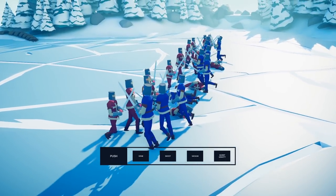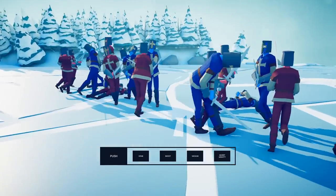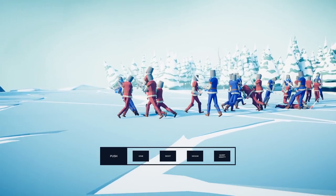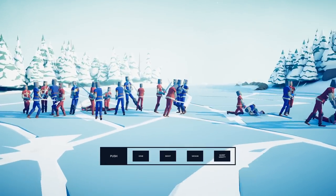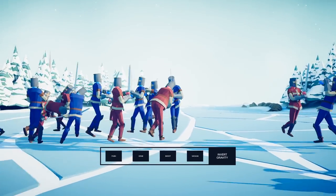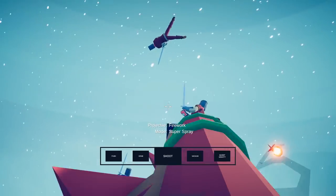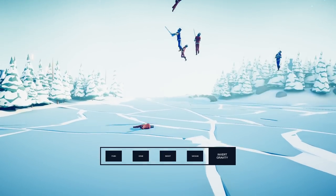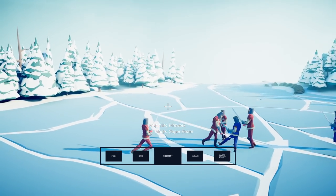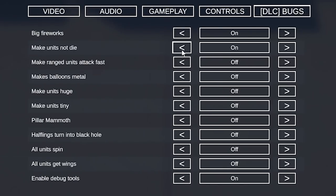Here we have Make Units Not Die. They will sit here and fight forever — it seems like they're dead, they fall down, they're knocked over, but you can now make your units immortal. What purpose does this serve? I have no idea. But it's possible to make them not die. And then all of a sudden you can invert gravity and make them fly into the sky, then shoot them with your giant firework arrows on super spray. They can fall now — and the splat is not going to kill them. So instead you can just super beam and shoot them all with firework arrows.